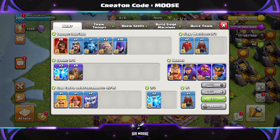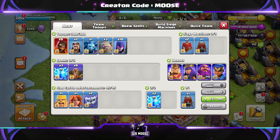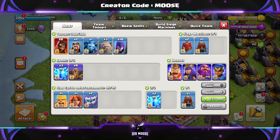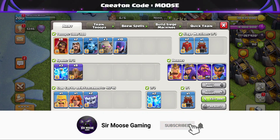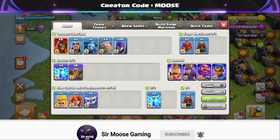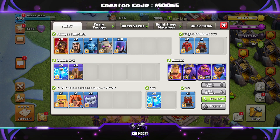And then we're going to be using the log launcher. Just a quick reminder: if you want to see some of the latest and greatest base designs and attack strategies, make sure you hit that subscribe button and the notification bell and join the Samuza army. Let's jump into our first replay now.